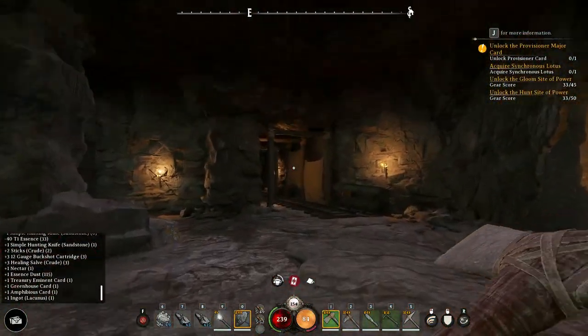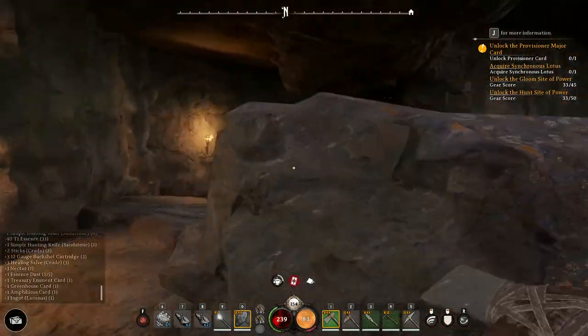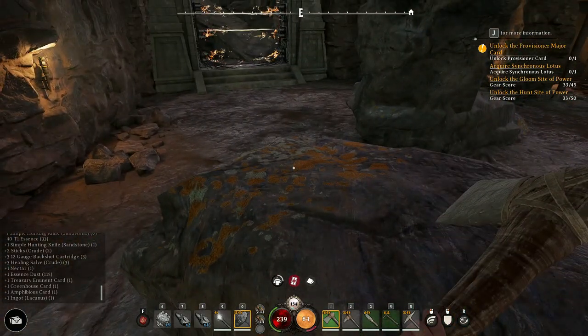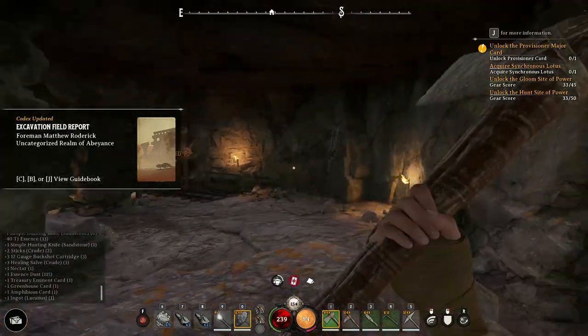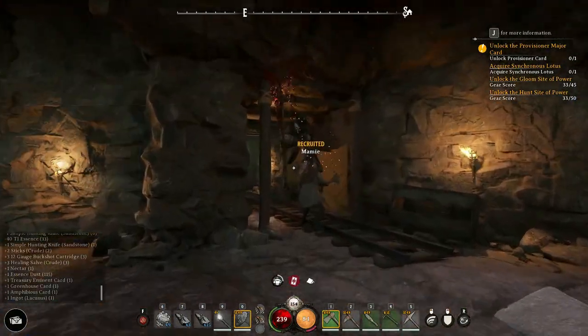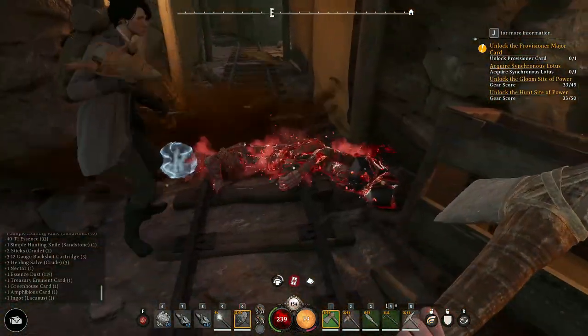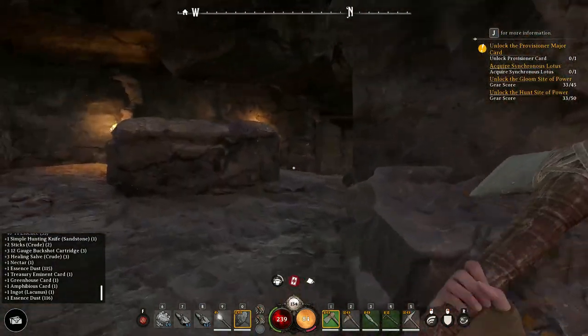Once you've got through those first stages of the tutorial, you'll be able to pick your respite realm. Your respite realm is your home realm where you will build your estate. This is very important and you're going to want to stay here for a little while. If you can build yourself up a little bit in early game, you will have a much better chance at survival when you go through some of those tougher realms later on.